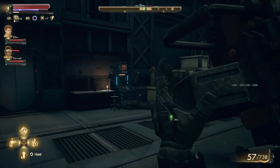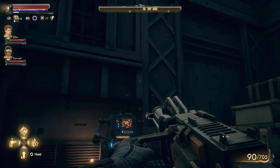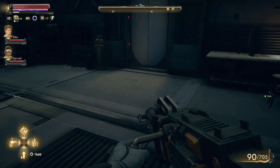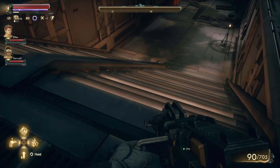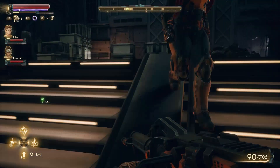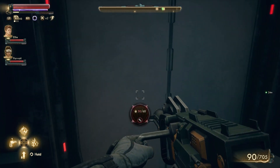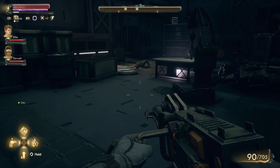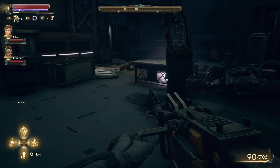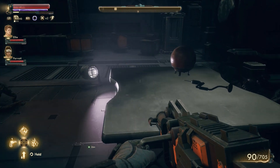After you clear out the enemies in the room before the science weapon room, we're going to look for the key. The key is on a body somewhere here — it's on a worker's body. My advice about clearing this room out is to use stealth to help you immensely, otherwise you might have a hard time.